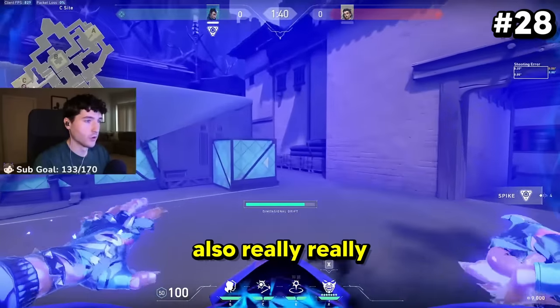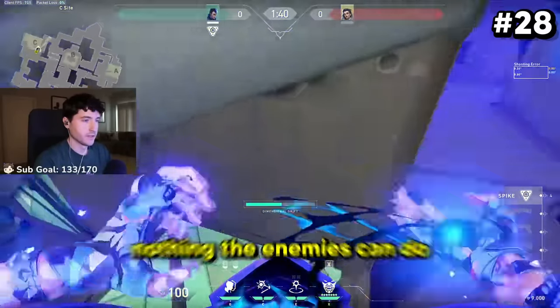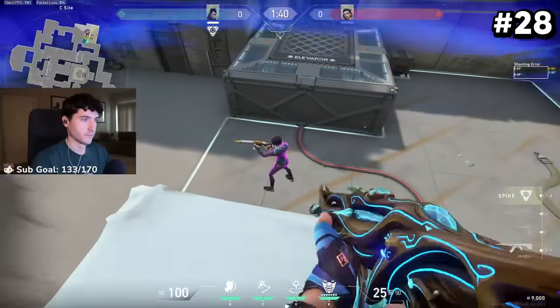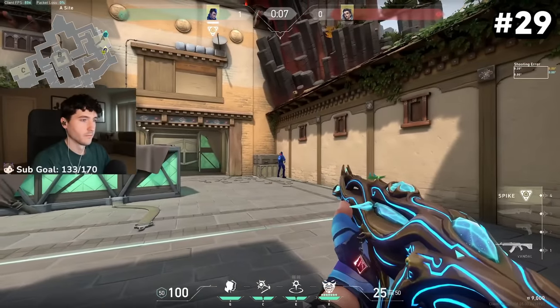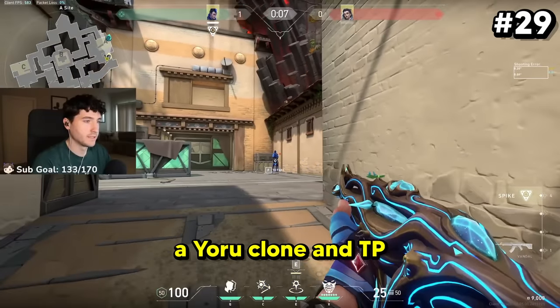Yoru off-drafting is really effective whenever you do it inside of your ultimate, because there's nothing the enemies can do about it. You can also hide your teleport inside of a Yoru clone and TP inside of it — it's a bit risky but it works.